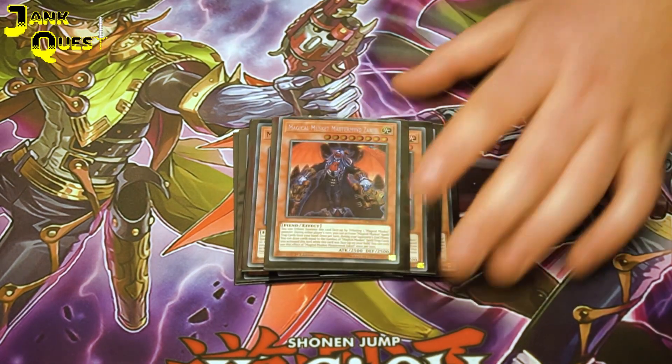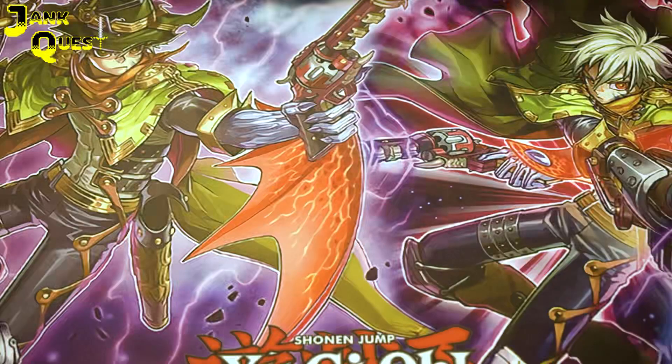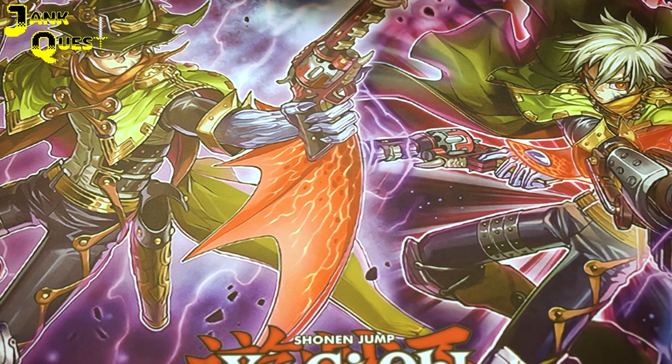And then 1 Zacchael. The main thing with this is the level, but you can also use it on your opponent's turn to draw cards. All of the musket cards have the same first line of text that allows you to activate the spells and traps from hand.